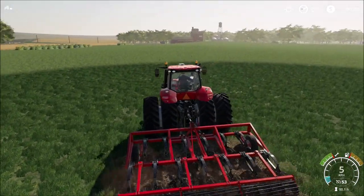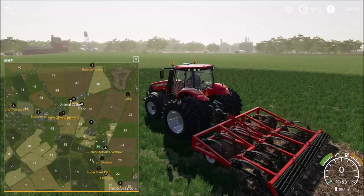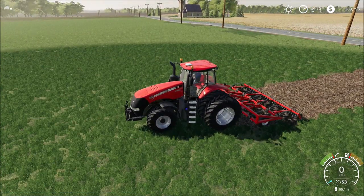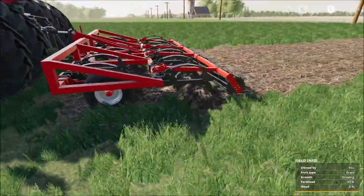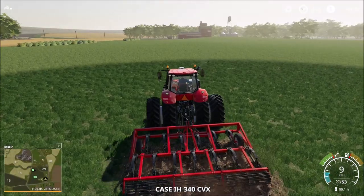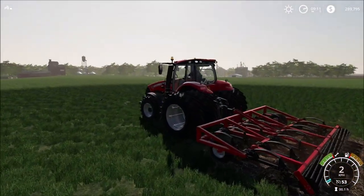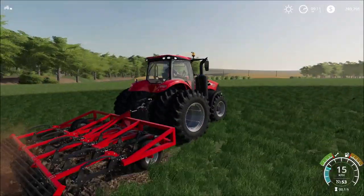Okay, so here we go — this is just a random grass field. We are playing on the Windchaser Farm at the moment. We are on field 30. This is how the ripper looks like in action. You can see the effects here — it's a very nice mod from Steenkamp Modding.